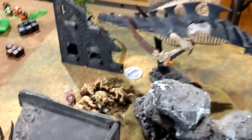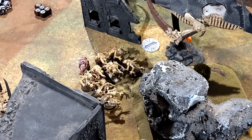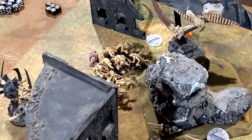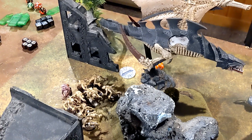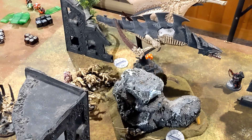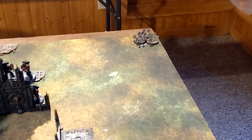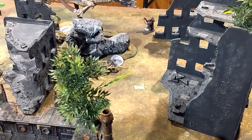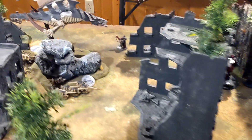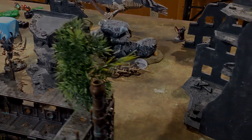Turn is over. I charged the Leviathan with Genestealers — he overwatched with his last two CP and thankfully only killed six of them, so they still got their weight of attacks. I charged with the Harridan who took the Leviathan down to one wound, and then the Acid Maws finished him off. Turn ends for the Tyranids — getting three for Engage. I brought my Rippers in over in the corner. Rod is done again for this section; To the Last still stands with the Harridan hopefully sticking around.